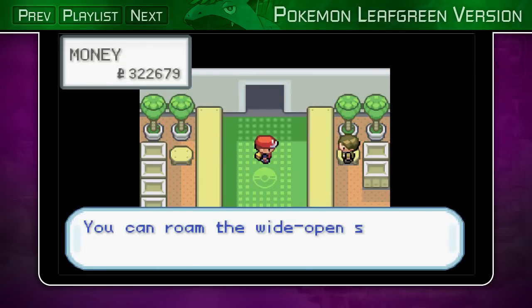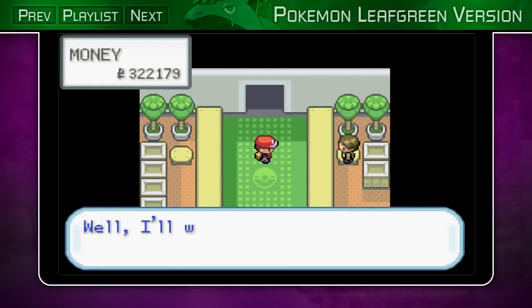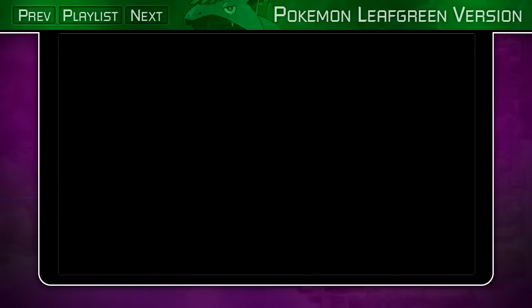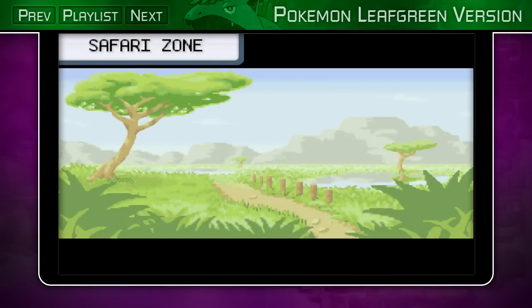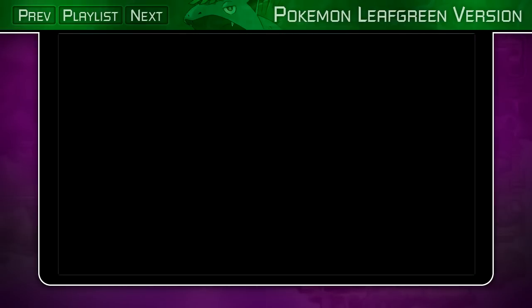For just 500 Poké Dollars, you can play a Safari game. You can roam the wide open Safari and catch what you like. Yes, of course — you kind of have to. So here's the basic rules: you're given 30 Safari Balls that have the exact same catch rate as a Great Ball, but there are a lot of Pokemon in here.